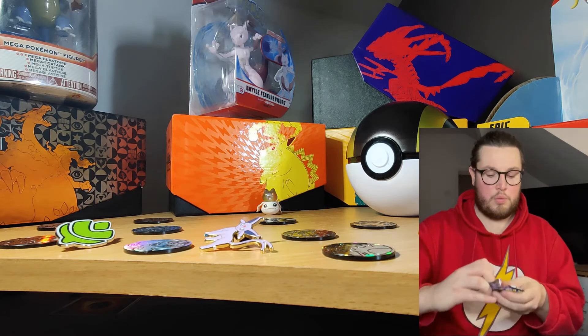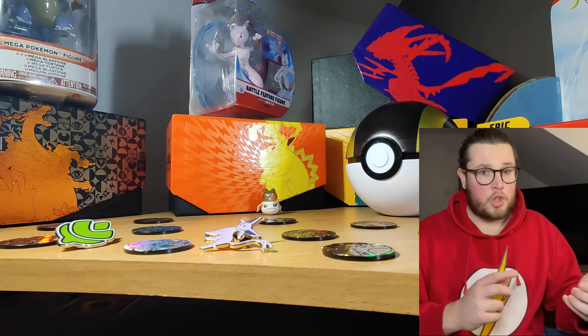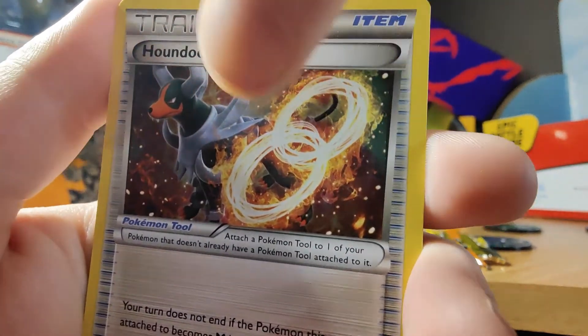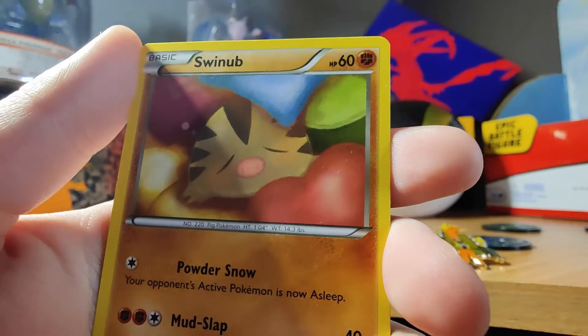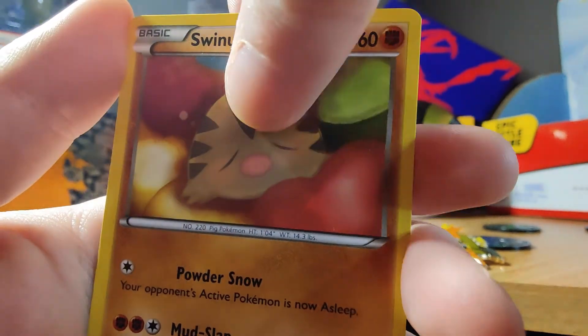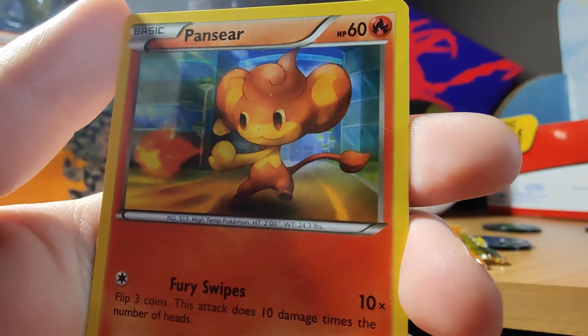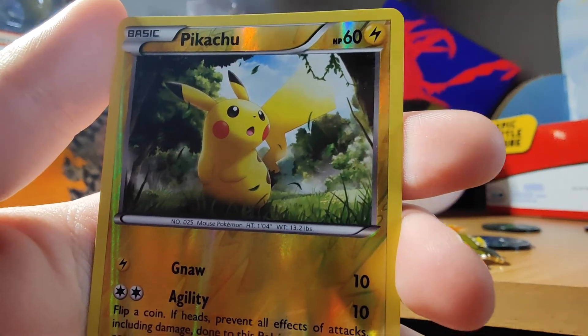For the last pack we have a Breakthrough — that does not open well at all. Haven't done a Breakthrough in a while. We have Piloswine to start with, Houndoom Spirit Link for the Mega evolution, Spewpa, Starly, Swinub looking all comfy and cuddled up, Inkay, Pancham, and Pangoro. We have a holo Pikachu card which is quite nice actually — compared to the other Pikachus I've seen today, I definitely prefer that one.